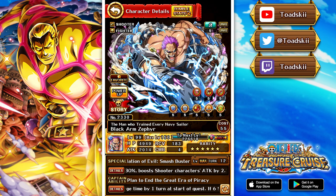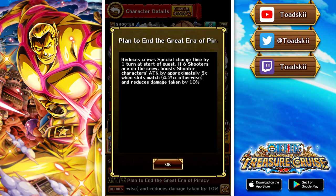Now we get into the movie legends. Some movie characters are receiving buffs, and I'm really happy to see that the movie legends are receiving some love this month. Here we have Black Arm Zephyr — arguably the worst of all the movie legends that have come out, so he needs a desperate buff. With the recent release of Beckman and Lucky Roo, this character does actually get a lot better and can synergize well with those units.